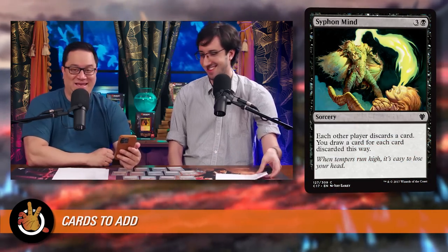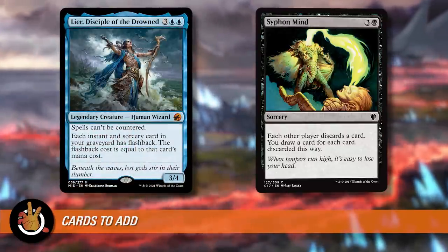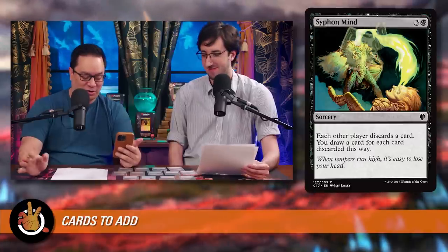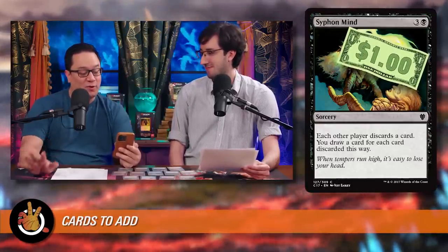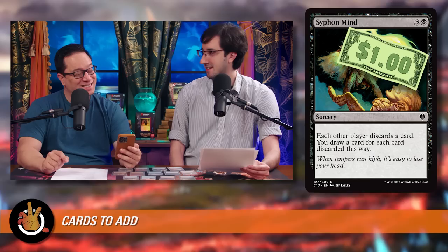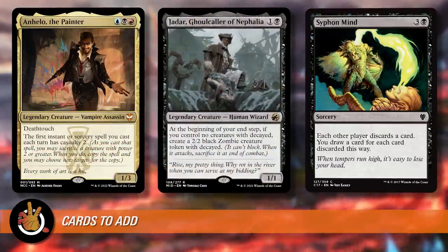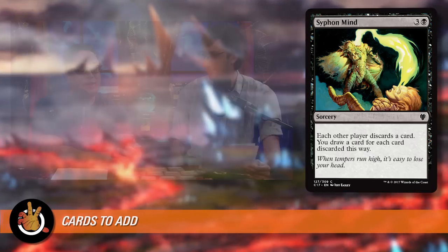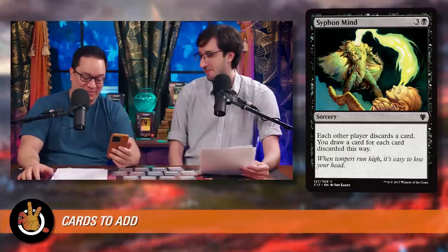The next card is Siphon Mind at only $1 — three and a black for a sorcery. Each other player discards a card, and you draw a card for each card discarded this way. So this reads: four mana, sacrifice a 2-power creature, and everybody discards two cards while you draw six. You'd better be ready for the hate you're going to receive if you go Jadar into Anhelo into Siphon Mind on turn four — but on the other hand, you'll be ready for it because you'll have drawn six cards and everyone else will have discarded two. You're up 12 cards relative to the table because they all lost cards and you gained six.